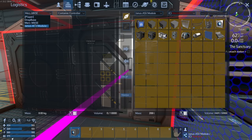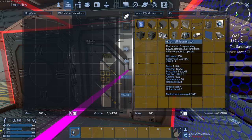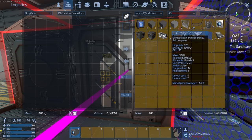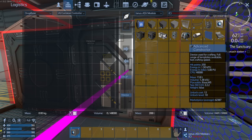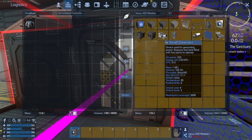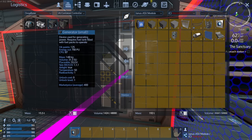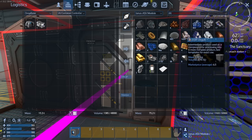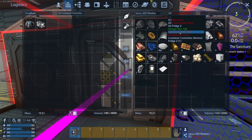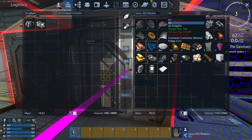What I'm going to do is go to the drop base container controller and put stuff in there that will give me neodymium. I have the gravity generator I could put in, and definitely the advanced constructor. I separated the Janus containers into construction materials, machines, weapons, and tools - so I don't have as much stuff as I thought.